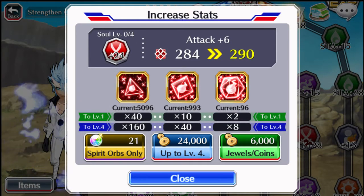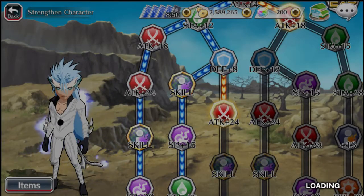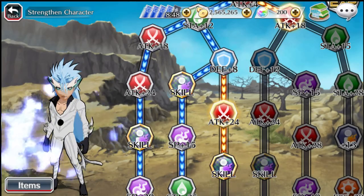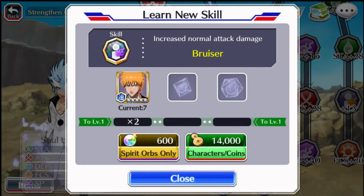Moving on - this next node is 160 smalls, 40 mediums, and 8 large reds. And that leads into the Bruiser skill, which you're definitely going to want to pick up, for two Ichigos.